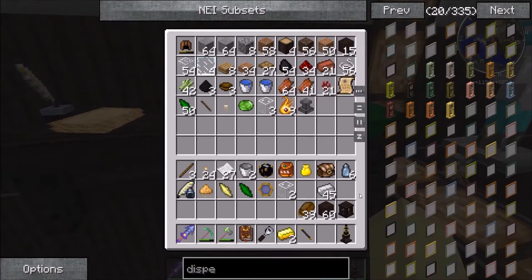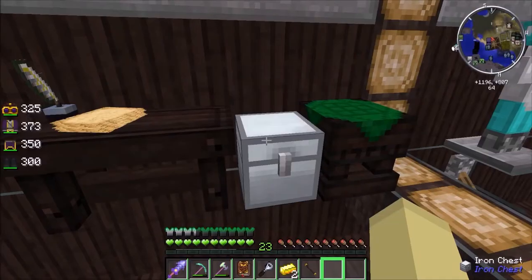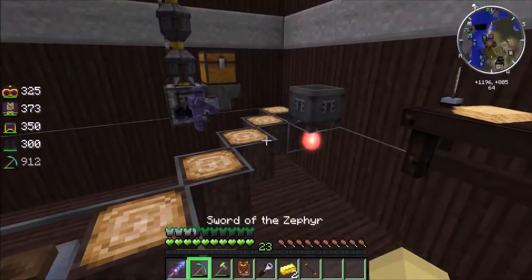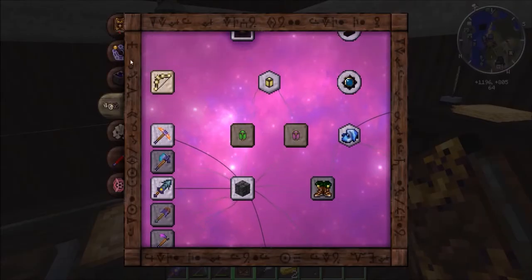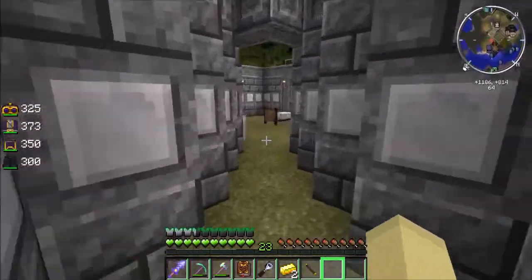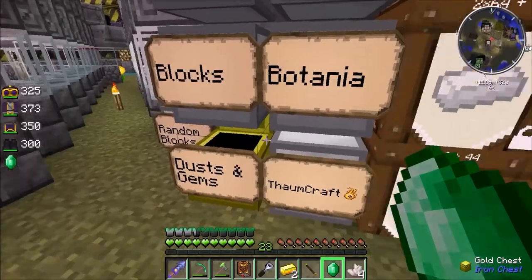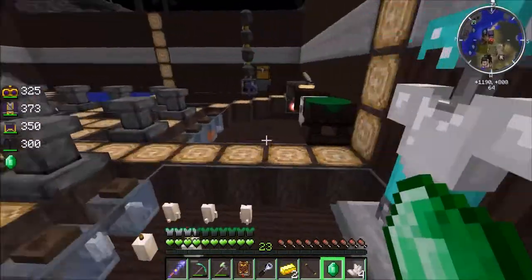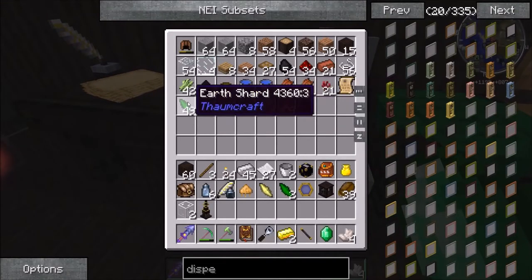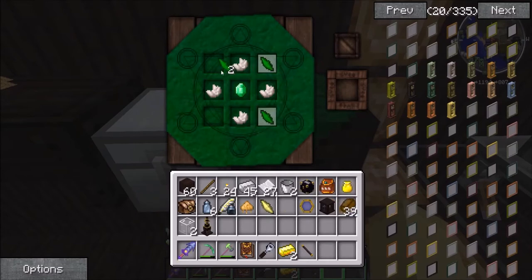Now that we've got that and that, we've got our ender chest on us. All we need now is to make one more item — the Wand Focus Excavation. Which is just some Earth Shards, some Nether Quartz, and an Emerald. Emerald is expensive. So I need an Emerald, I need some Quartz, and I've already got Earth Shards in here. Wand Focus Excavation.